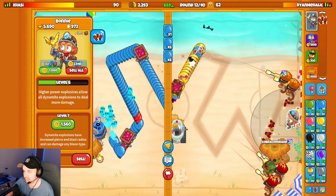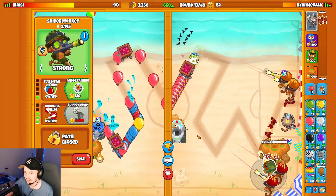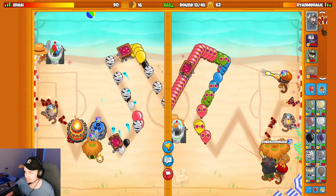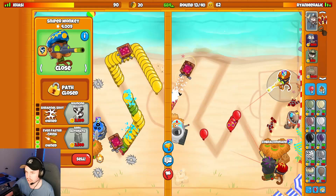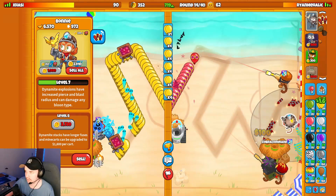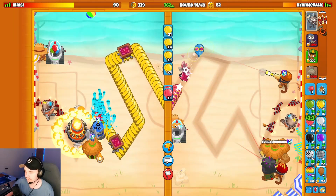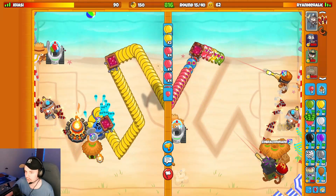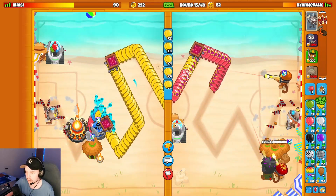I'm not really too worried about the Life Advantage because I still think I can kill them late game with our loadout. We have such good money generation with Sniper Farms and Bonnie Eco that even though they have Life Advantage, and their third tower is probably Glue Gunner, I still think we'll be good. Now the plan is we get the Supply Drop super early, and once we've got it up, I'm going to upgrade this to Large Calibre as well.